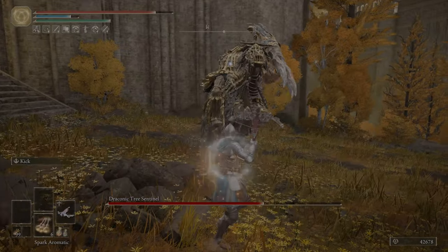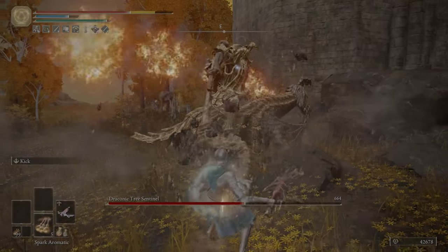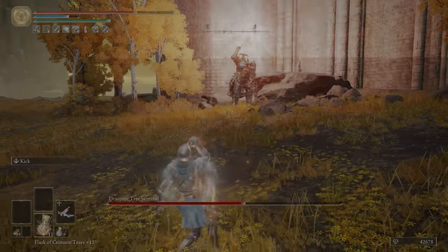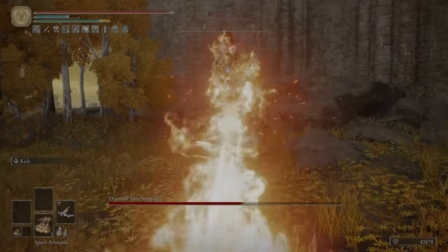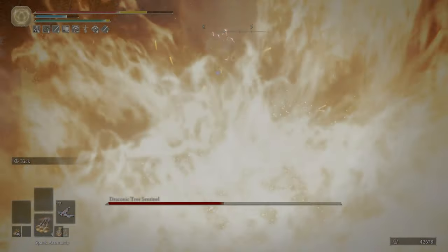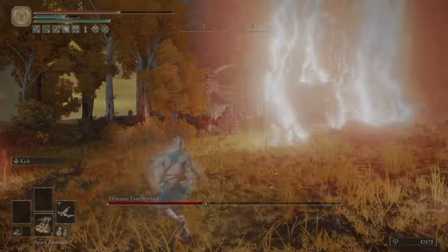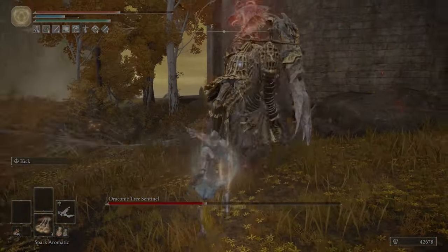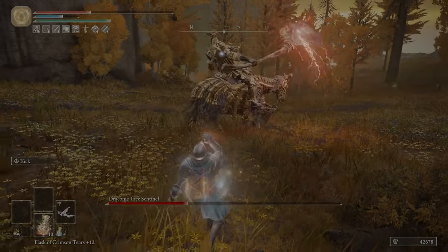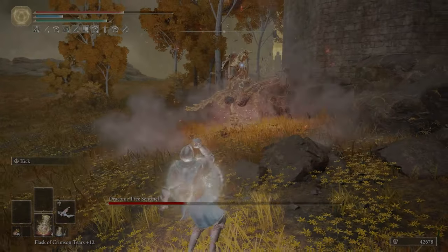It's very interesting because only two of their things do damage: the perfumer bolts and the spark aromatic. Everything else is a buff, and they have a talisman dedicated to buffing the damage for the two things that actually do damage. I don't know why FromSoftware decided to make it this way, and to be honest they kind of missed the mark in general with the perfumer aromatics.